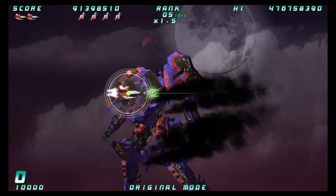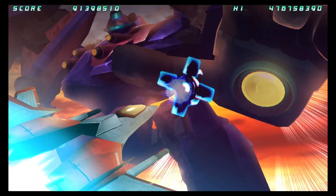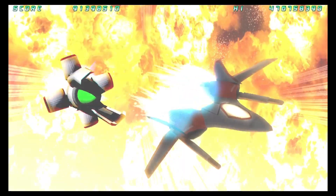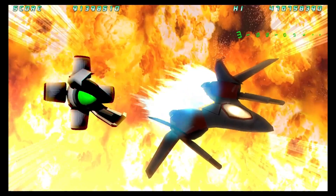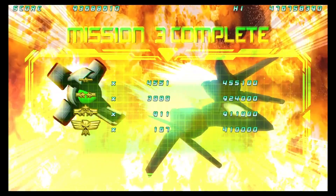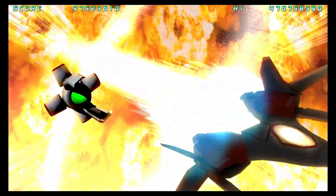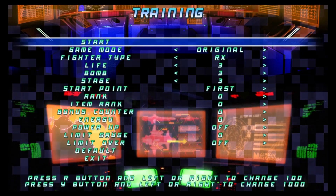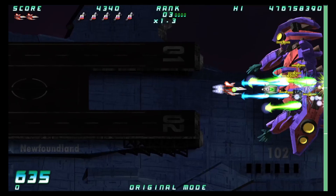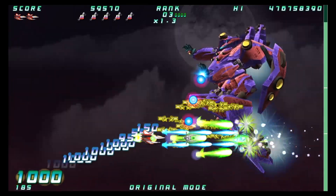Regarding the bomb section for the second mid boss and the top-left corner safe spot: sometimes if you don't get up there fast enough you'll clip a bullet as you're getting into the corner. But as long as you're in position beforehand, you will not get hit. If you are being hit, you're not in the proper position, so you'll need to make sure you have the timing down. You might fumble it sometimes, but that's just part of getting into the flow of what you need to do — which is a hundred percent what this game is all about.